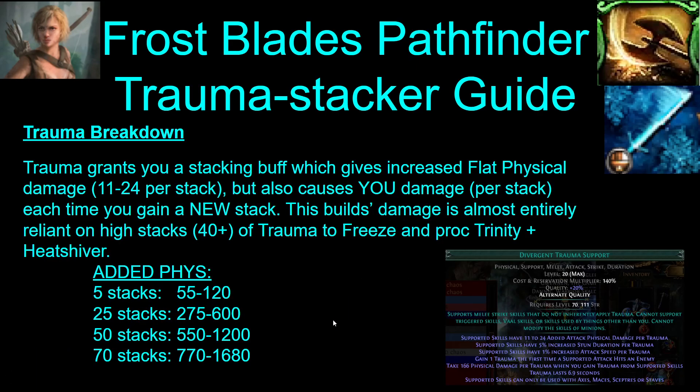Trauma gives you a stacking buff which gives you flat physical damage that also damages you every time you gain a stack. The build's damage is almost entirely reliant on having high stacks of trauma to freeze and proc Trinity — and Heatshiver. At 5 stacks, you'll have a modest amount of damage. But once you get to 70 stacks, you'll have an insane 700 to 1,600 flat phys damage. So trauma stacks is all the damage on the build.